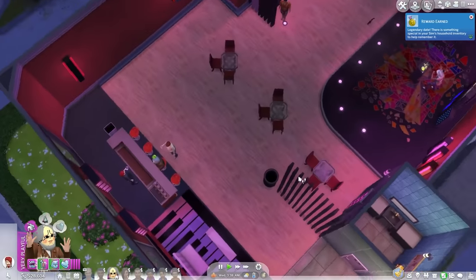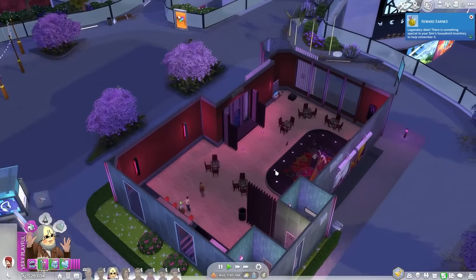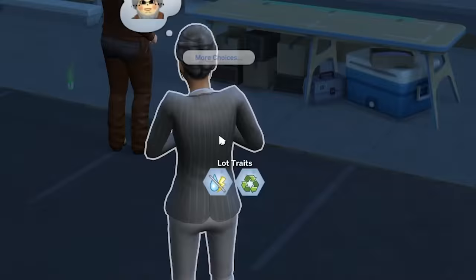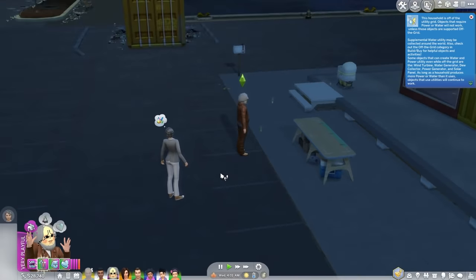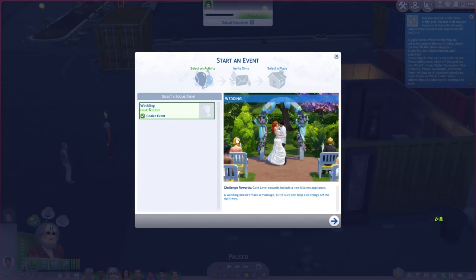There's something special in your household inventory. I think Turg's fiancée left without saying a word. I guess I'll go home. We'll plan the wedding tomorrow. She's just applauding me just for arriving home. I mean, it is a big accomplishment for Turg to get home alone. No guidance whatsoever. Let's plan our wedding.